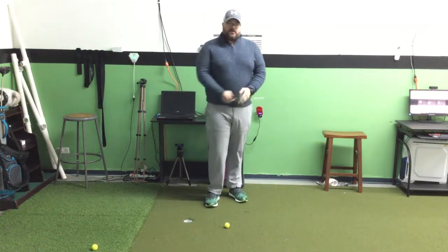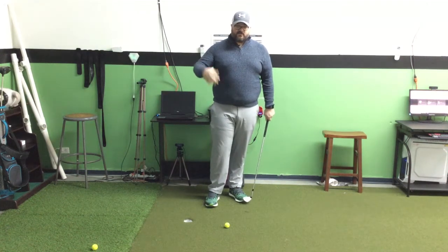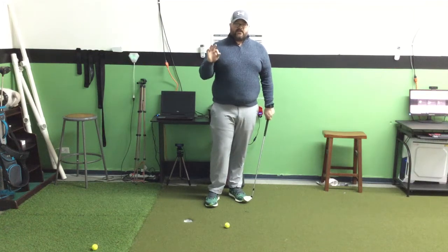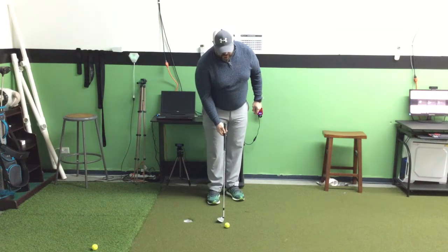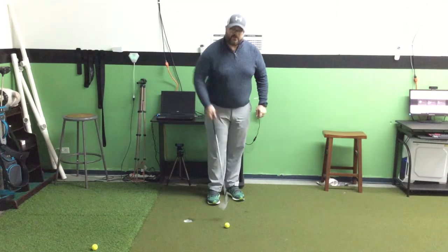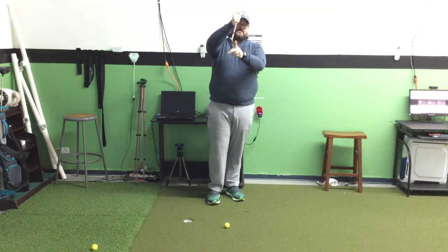The first thing I want you to do is take your wedge and just set it down. When you start to close it, notice how the leading edge actually gets more to the ground — that's exactly what we don't want to do. And if I open it, the leading edge goes up and the bounce of the club starts to get engaged.